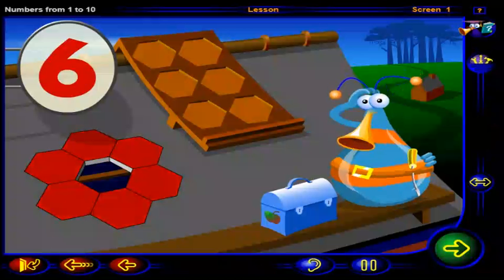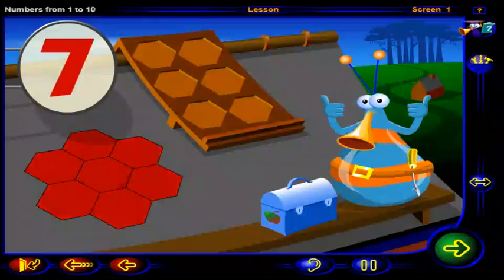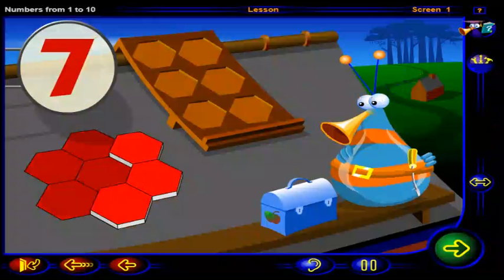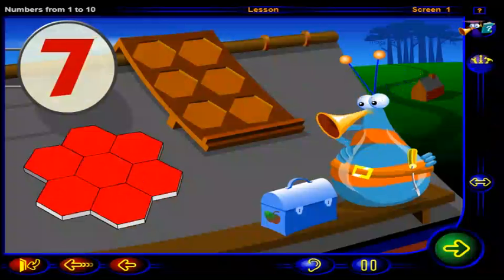Looks like we need one more tile here. That's better. Click on the number. This is the number seven. One, two, three, four, five, six, seven. Seven red tiles.